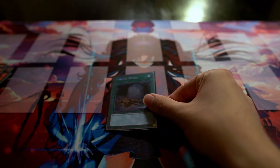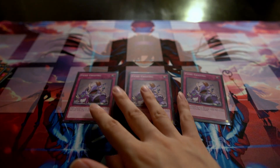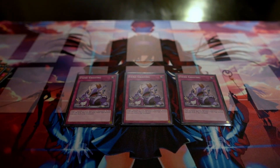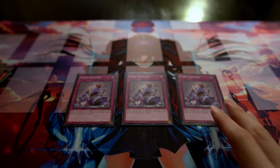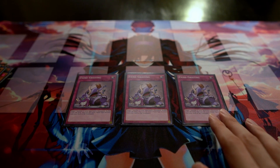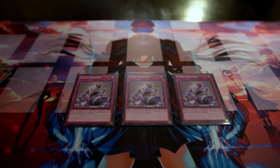The one spell in the deck is Foolish Burial — basically a card that says 'what Burning Abyss monster do you need right now.' For traps, we have triple Fiend Griefing, which is really good in today's meta since a lot of decks rely on the graveyard. It lets you take cards out of your opponent's graveyard and send a fiend-type from your deck to the graveyard. Running Trap Trick makes three a comfortable number.